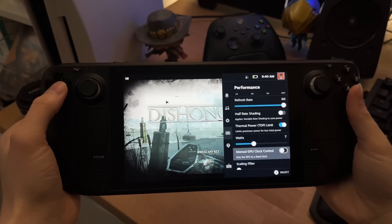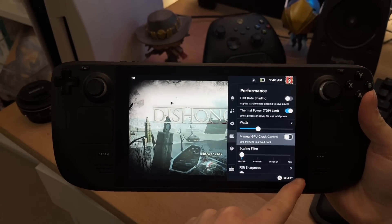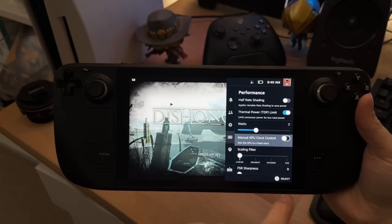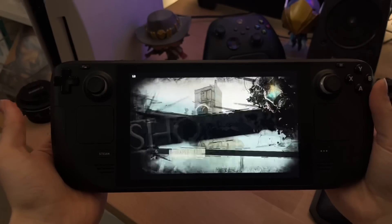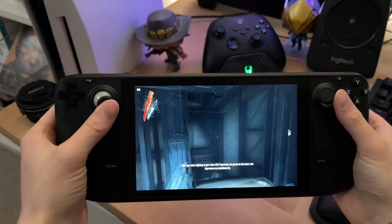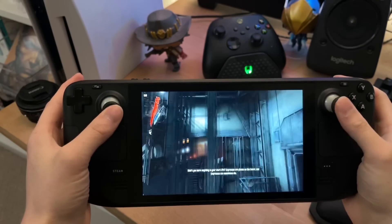As an example of why you'd want to change more settings — if you add Control, we used FSR for Control last time when I was showing off FSR. Basically you'd set Control up with FSR enabled and then it would automatically use your FSR straight away as well. So as you can see, I don't really need to do much gameplay for this.